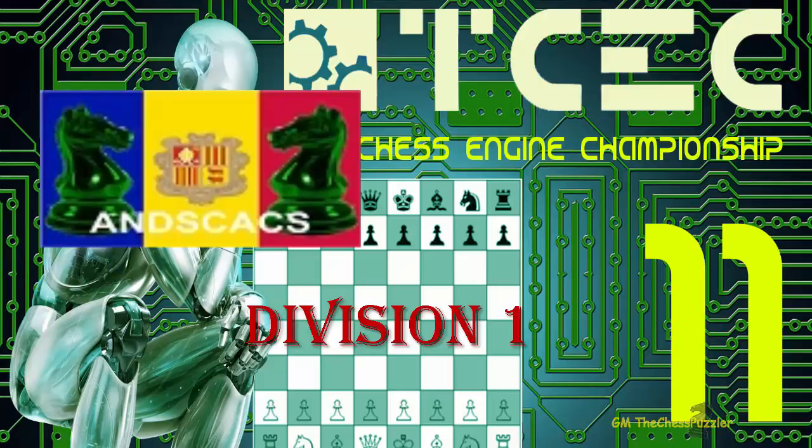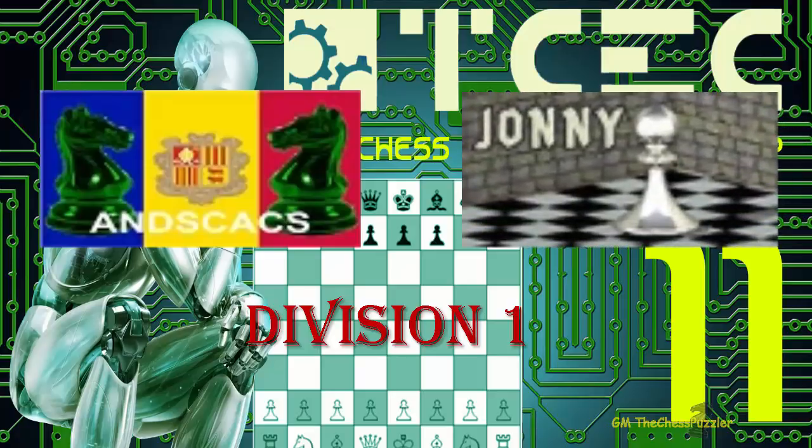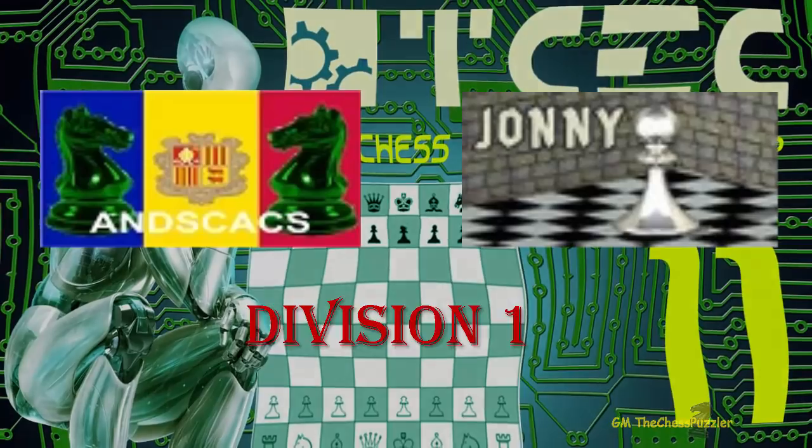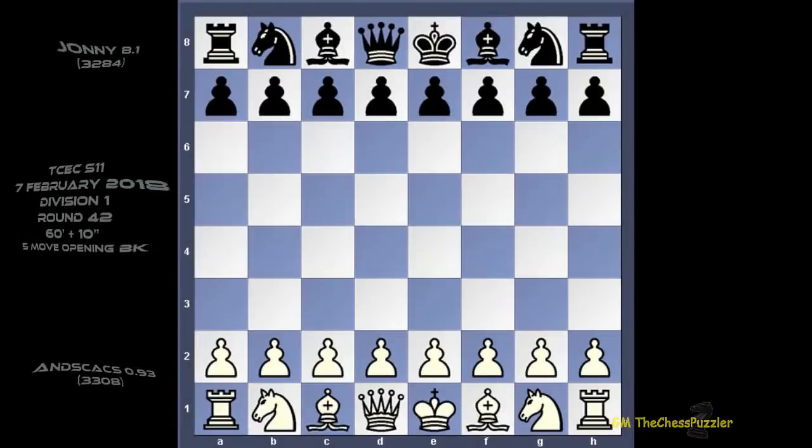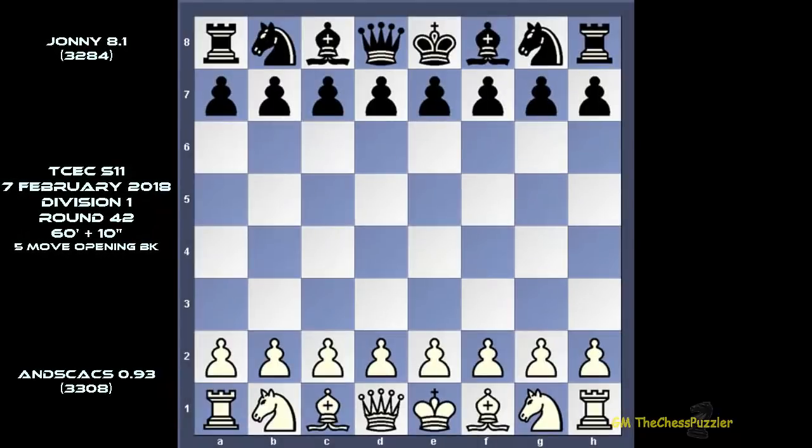Johnny is four points behind and today's game is between ANSCACS and Johnny. If Johnny can at least beat ANSCACS, he would climb the table. This game was only played the day before yesterday and what we're looking at is the Caro-Kann. There are plenty of you who love this opening, so here we go.